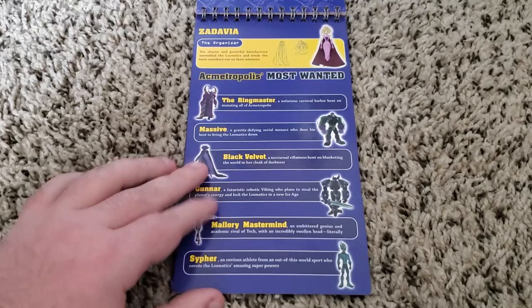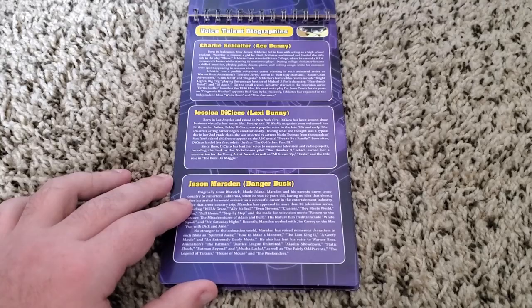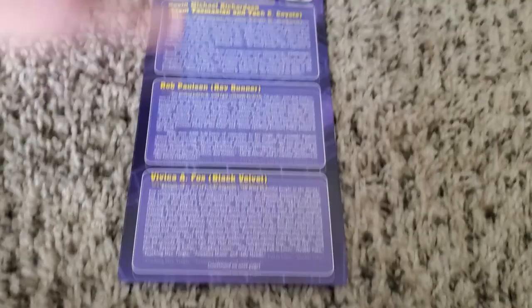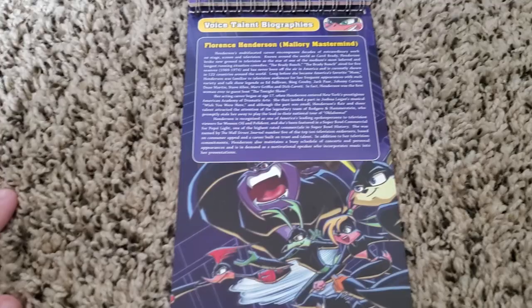And we got some voice talent biographies. It's pretty interesting considering that most of these are like pre-2004, 2005. So it's pretty interesting to see stuff that wouldn't show up later. Like, it's kind of weird seeing a biography for Tom Kenny and not have it bring up Adventure Time or stuff like that. Vivica A. Fox, Michael Clark Duncan — somehow they managed to get him.